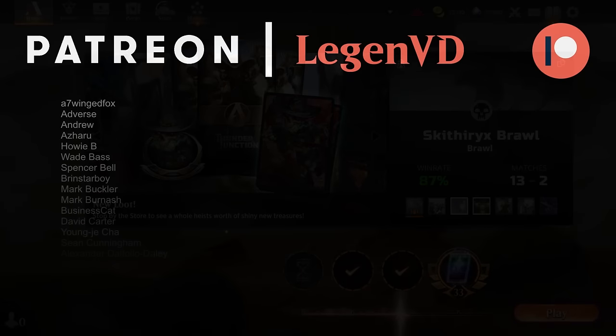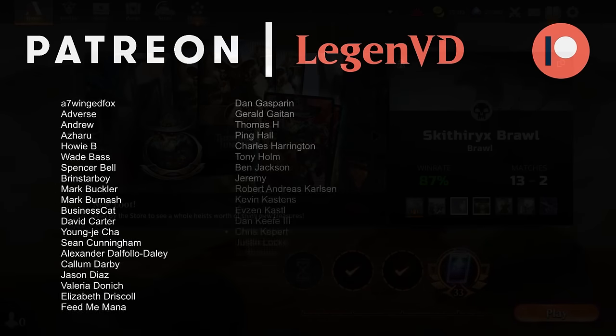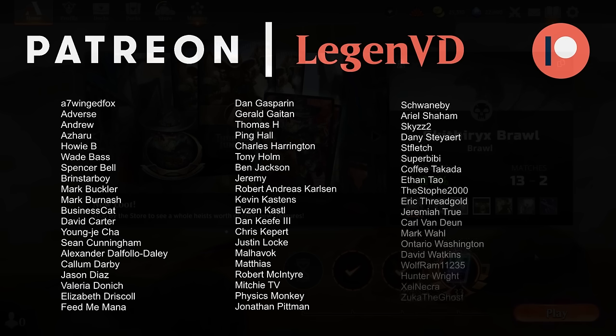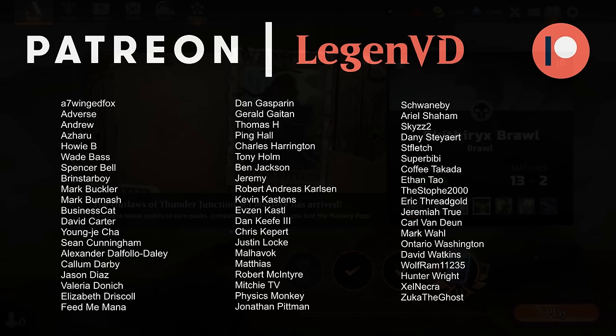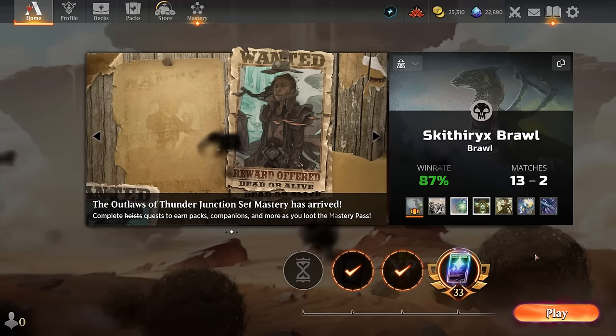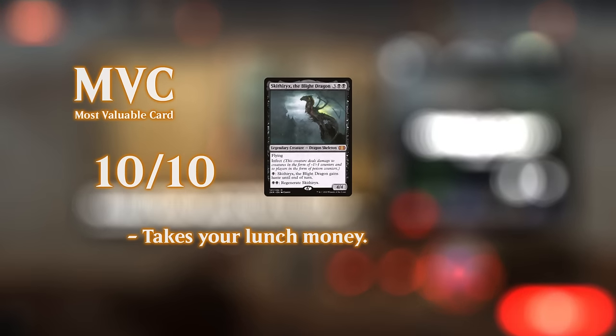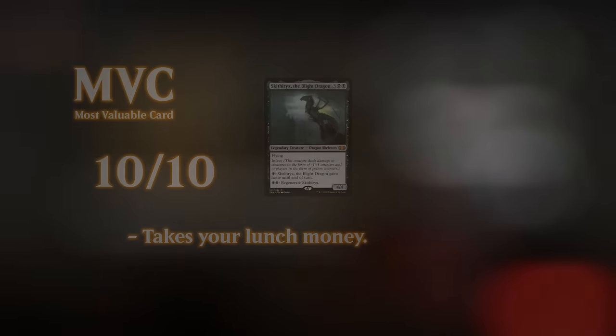Single attack from our commander to win the game, against some pretty powerful commanders with totally functional draws. I'm a big fan of this strategy - ramp, a little bit of interaction to make sure the opponent doesn't have great answers to our commander, some removal, and it's only going to take us two attacks on average to win the game with Skithirx between all the extra poison, proliferate effects, and pump effects. A pretty straightforward plan but it seems to be pretty effective. If you're a fan of poison decks or mono-black control strategies this may be up your alley. That'll do it for today's gameplay - thank you for watching, hope you enjoyed, and as always have a nice day.